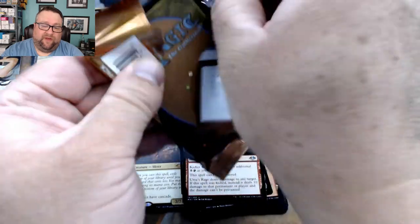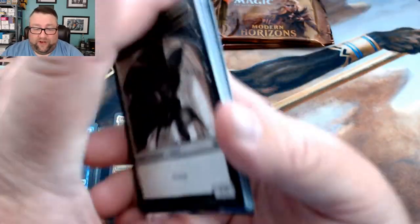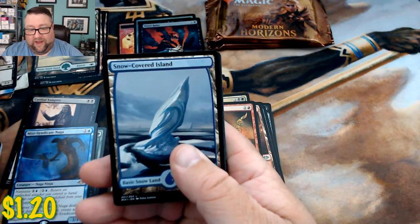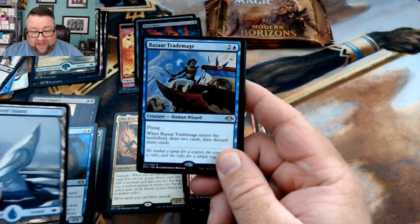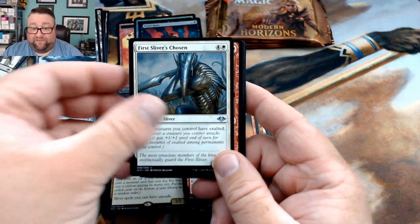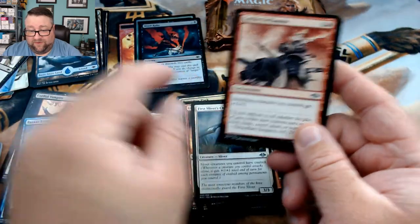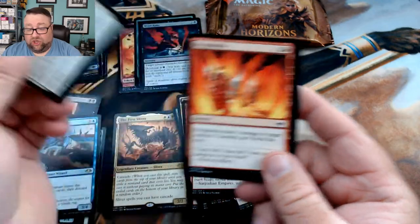So far this box is not disappointing. We got a snow-covered island and a Bizarre Trade Mage, First Sliver's Chosen, Goblin Aura Flame, and Wind-Wing Shards. All righty, two packs left.